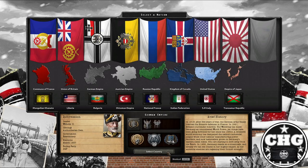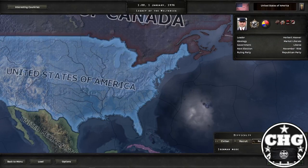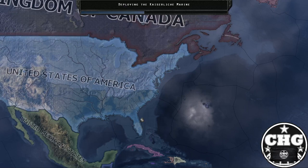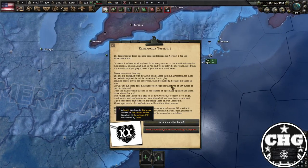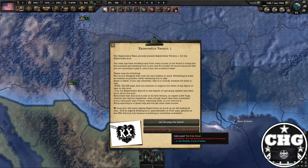What you're going to want to do if you want to play as the Republic of Texas is start as the United States. You're going to go in as the United States which, because this is the Kaiserreich world, is going to fall into civil war. Just hit 'let's play the game.'